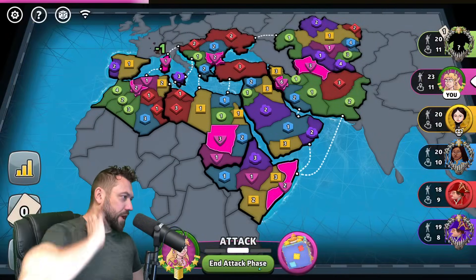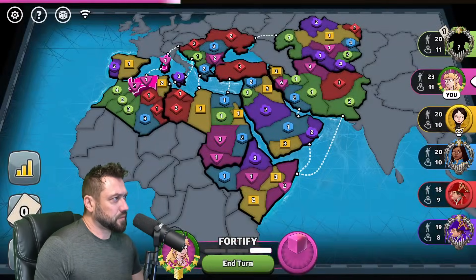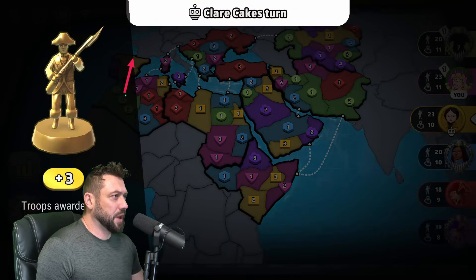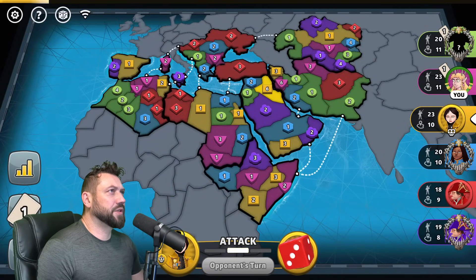We hit on our first 2v1 — we don't actually have to do anything. Let's track where green is trying to go: green is going to expand like this into the middle. Yellow is a bot, so you don't worry about what the bot does.